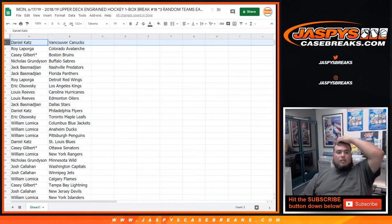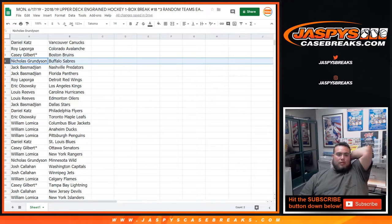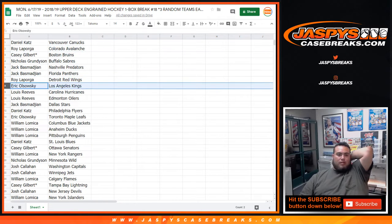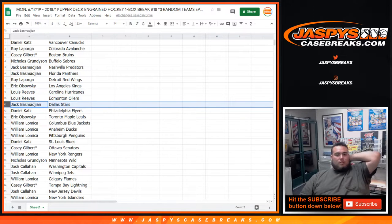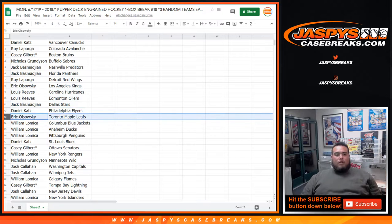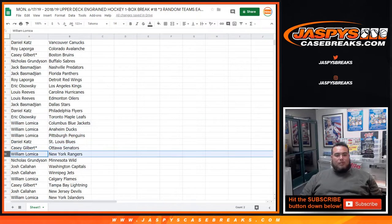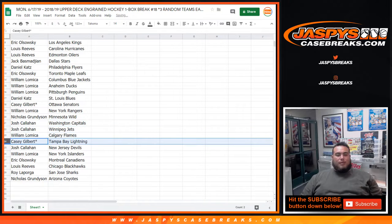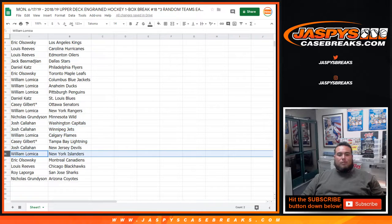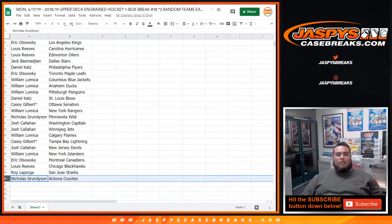Dan you got the Nucks, Roy with the Avalanche, Casey last by Mojo with the Bruins. Nicholas you have the Sabres, Jack with the Preds and Panthers, Roy with the Red Wings, Eric with the Kings. Louis you got the Hurricanes and Oilers, Jack with the Stars, Daniel with the Flyers, Eric you have the Leafs. William you have the Blue Jackets, Ducks, and Penguins. Danny with the Blues, Casey with the Senators, William with the Rangers, Nicholas with the Wilds. Josh Callahan you have the Capitals and Jets, William with the Flames, Casey with the Lightning, Josh with the Devils, William with the Islanders. Eric with the Canadiens, Louis with the Blackhawks, Roy with the Sharks, and Nicholas you have the Arizona Coyotes.